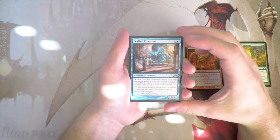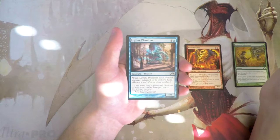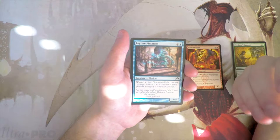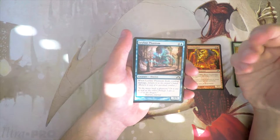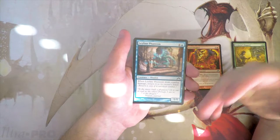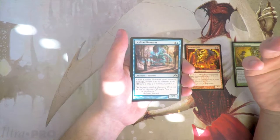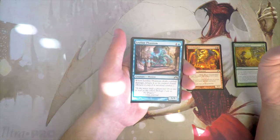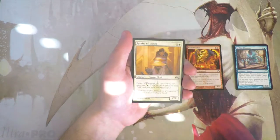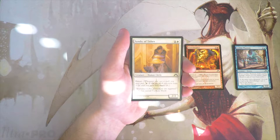Ley Line Phantom — a 5/5 for four and a blue. When it deals combat damage you return it to its owner's hand. Not a big fan of this; at best it's a 5/5 for five but it returns itself to hand so you have to replay it all the time. Not very good. Even without the return-to-hand ability it would really just be okay. It's a little weird that it's a big beater in blue, and a 5/5 for five is just not great.